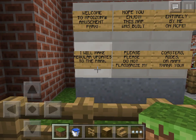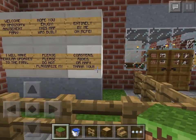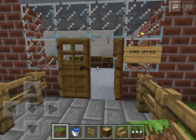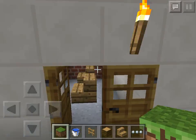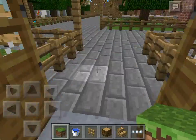I will make regular updates to the map. All right guys, this is an awesome map. This is the park office. I'm gonna start flying everywhere. Just some rooms here, but who cares — let's get to the real and cool part of this map.